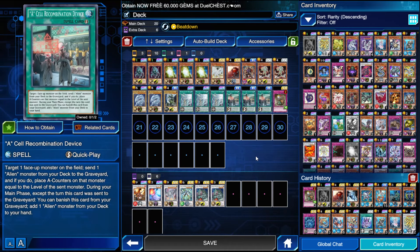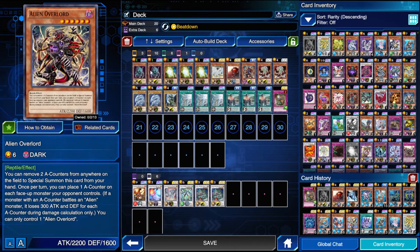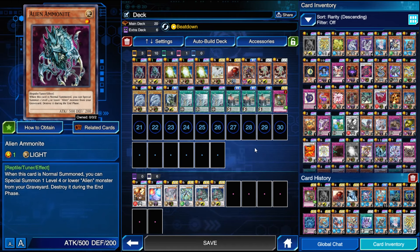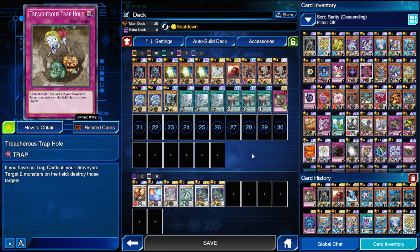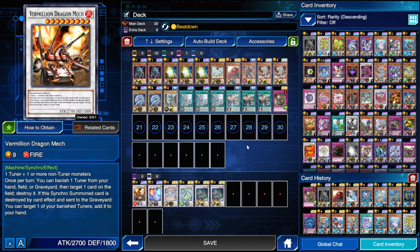And then your three A-Cell Recombination Device — what brings aliens together. Foolish Burial for Ammonite, and then on the following turn after it's sent to the grave you can banish it to search any alien from your deck — that's Overlord or another Ammonite or your first Ammonite if you don't have one yet. And then the one Treacherous here — Treacherous is just a great card, they didn't hit it on the list so I'm going to play it.